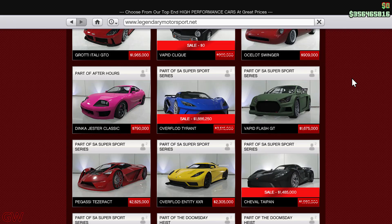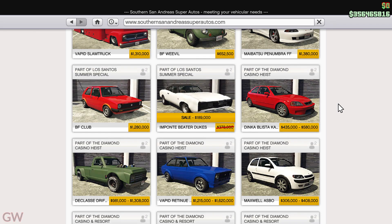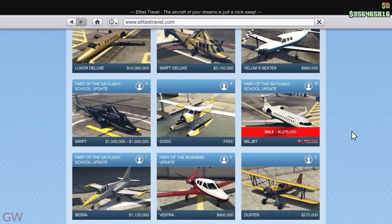Moving on to the discounts, we have the Overflod Tyrant as well as the Shival Taipan on discount. There's the Hijack Ruston on discount, and the Imponte Beater Dukes. The Sea Sparrow is also on discount this week. Finally there's the Miljet — just skip it, it's not worth it. You'll probably never even use it once.